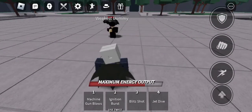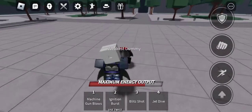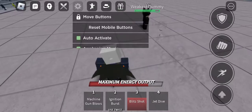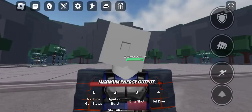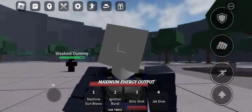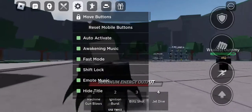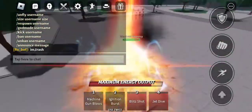Basically what you want to do is use blitz shot and jet dive. You see, when you use blitz shot your opponent goes that way, and something about that got me an idea — what if I use blitz shot and jet dive? I thought to myself that would just not work, so I decided to use it and it actually blew my mind.